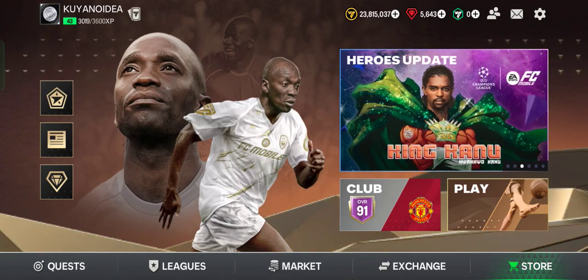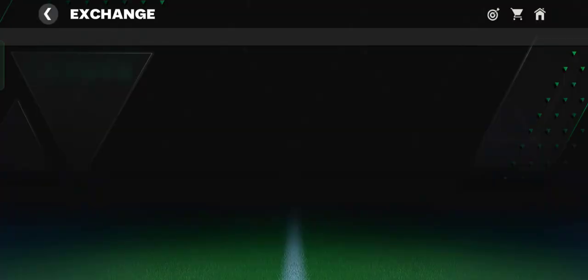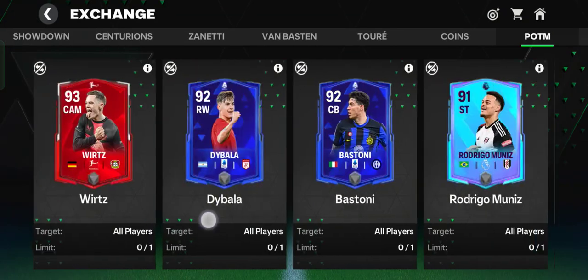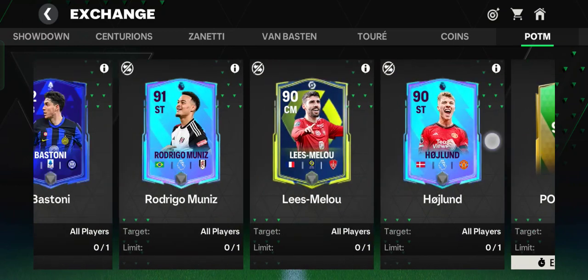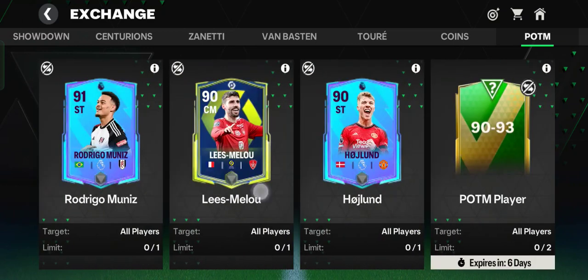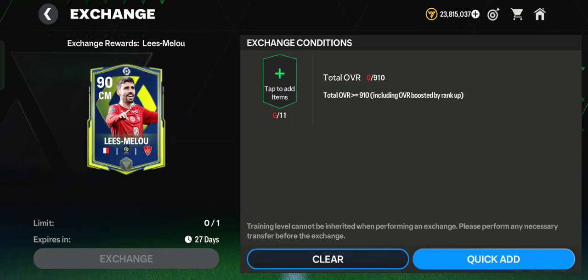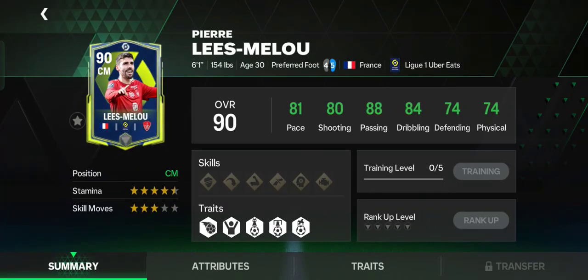So you can get tons of rewards from this game. Let's get started by tapping the exchange button and jumping into the POTM Player of the Month event. There are a total of seven players that you can sign from this feature, and let's start with the only center midfielder — Pierre Lise Melo.